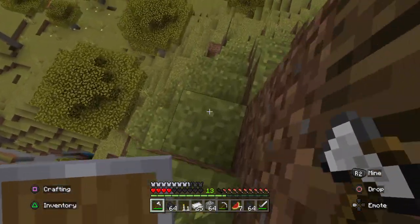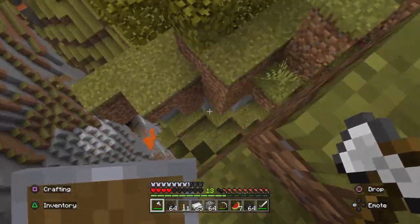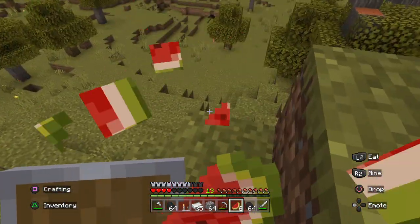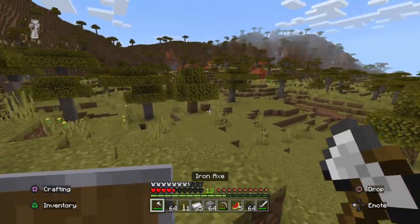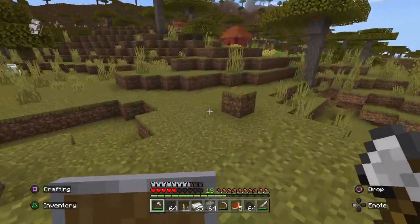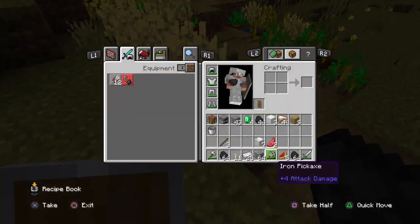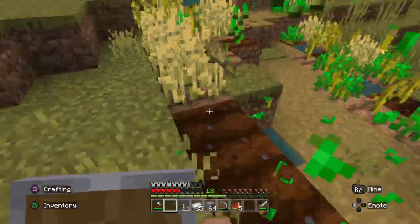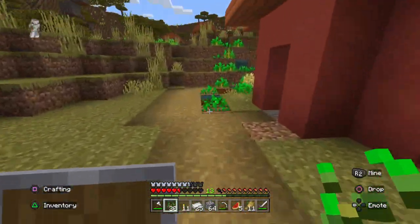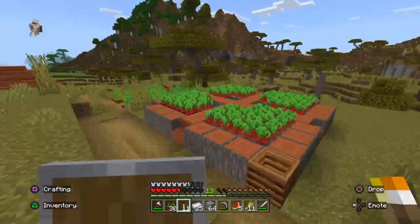Trying to get down without taking too much fall damage. It's not that I don't like the acacia biomes — it's just these biomes are typically not somewhere I like to live, because I don't really care for the color of the wood here. I'm going to take some of these crops — that's all you have is wheat? Y'all ain't got no potatoes or anything? No? Okay.